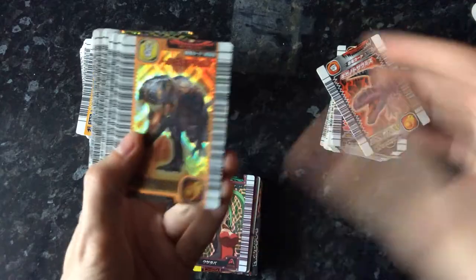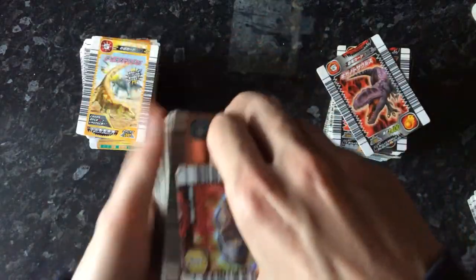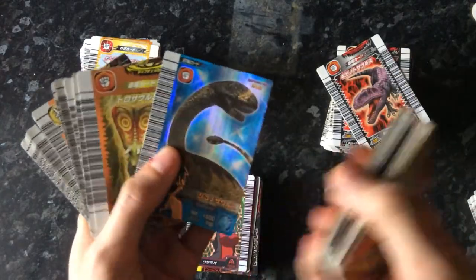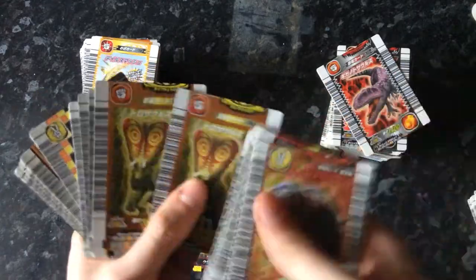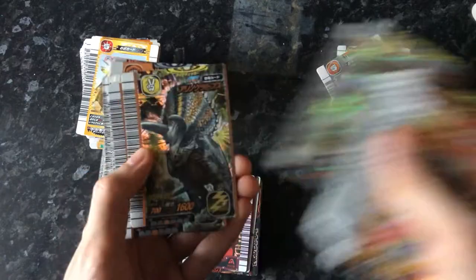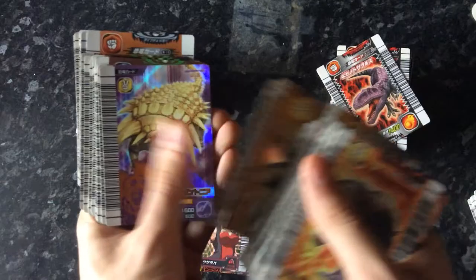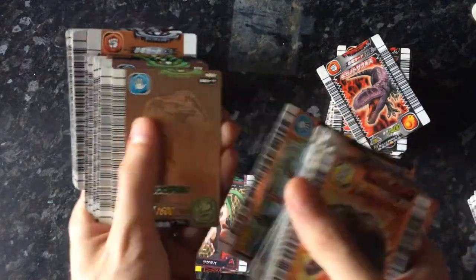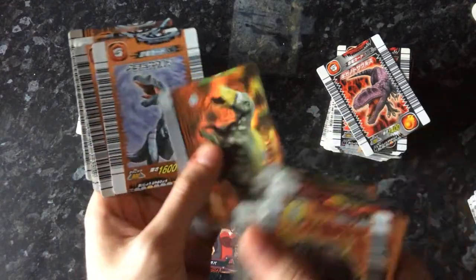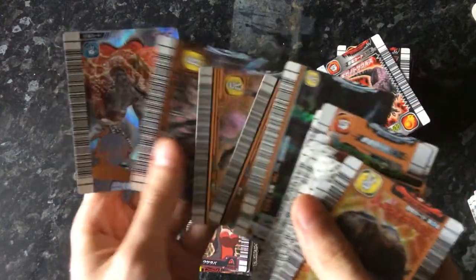Now for the fun bit — the bronzes. Six Torvasaurs, three Yanchuongasaurus, ten Baryonyx, seven of another species, twelve Rhinoceratops — and I think some of them are misprinted as well. Nine Edmontonia, and then a few more groups of seven across other bronze types, and a Nephrovanator.